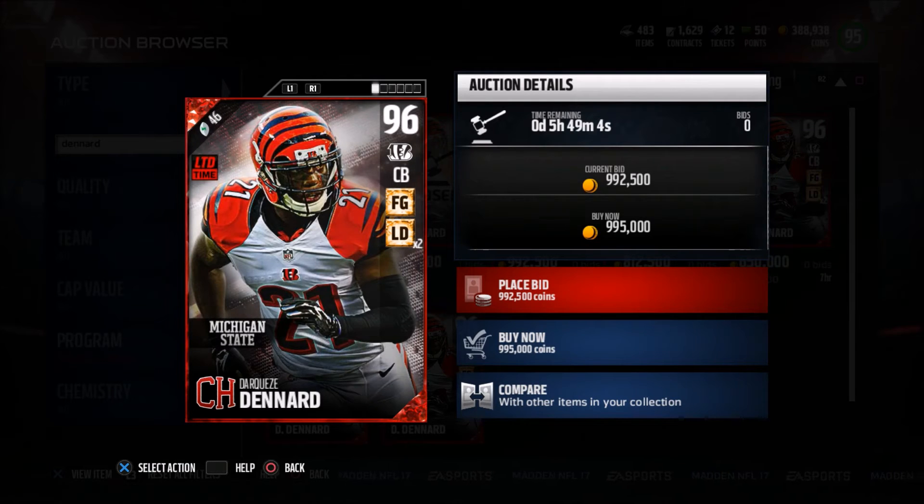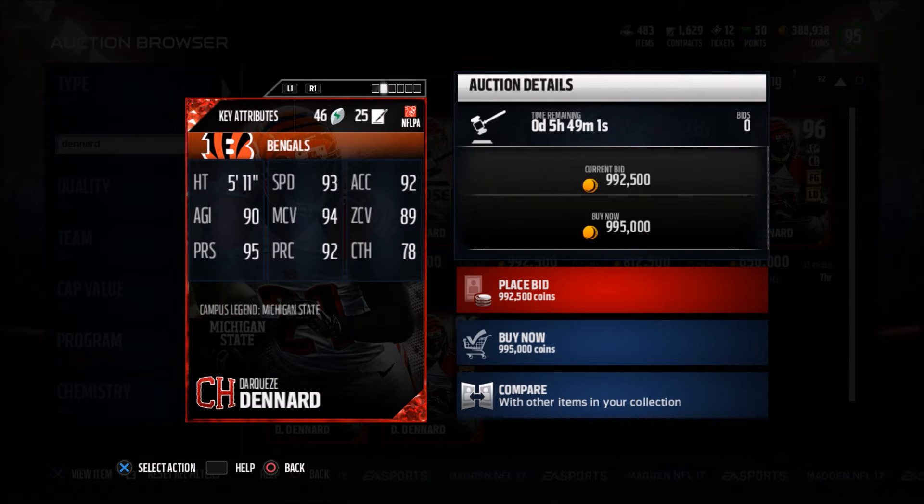The 95 press on this card definitely has me looking at this card. Also, the Field General chemistry gets plus one speed, so if you max that out — boom — 94 speed on Darquise Denard.